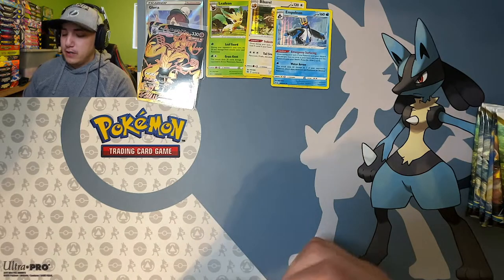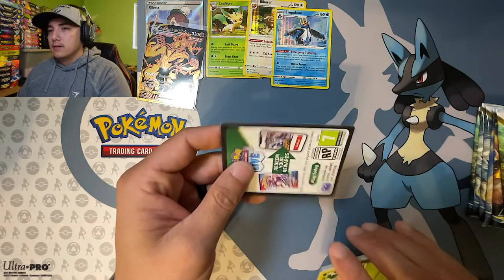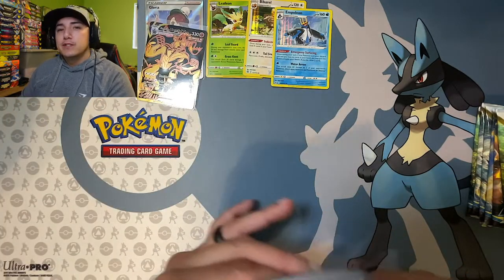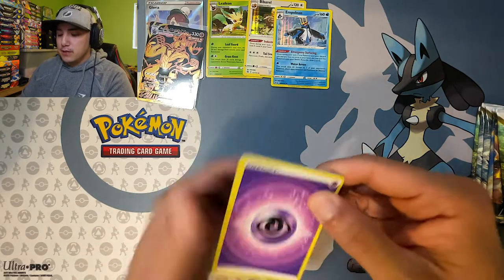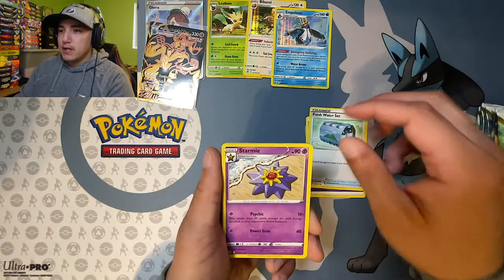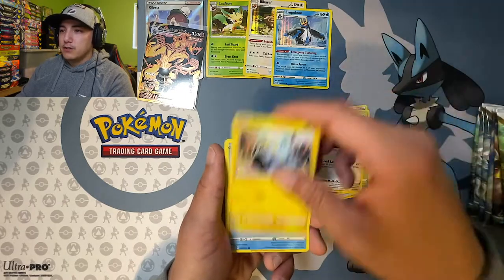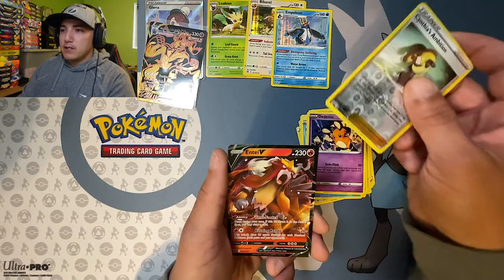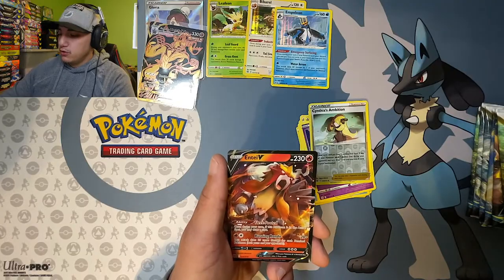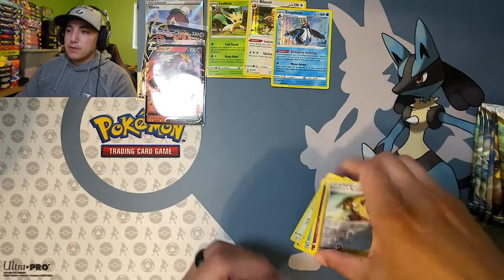Pack number two — sorry for that loud car that drove by, I live on a busy road. What is up with these code cards being in backwards? Leaf energy. We got Starmie, Gloria, Exeggcute, Farfetch'd, Snorunt, Cubchoo, Dedenne, Cynthia's Ambition for the reverse — and an Entei ultra rare! Let's sleeve this joker up.